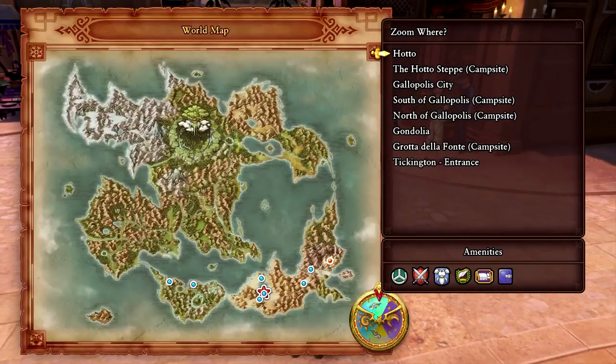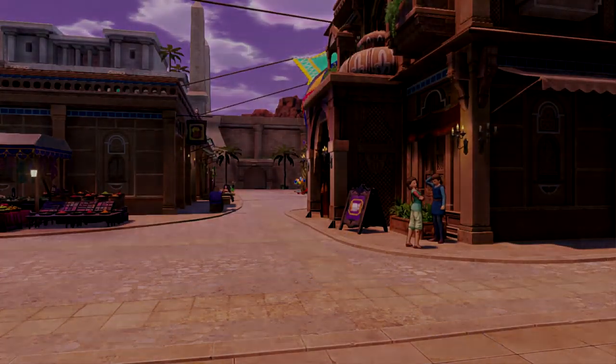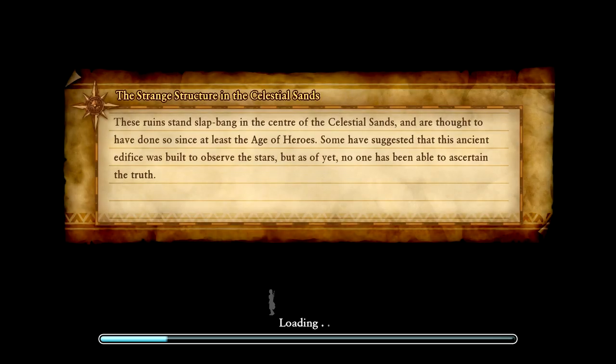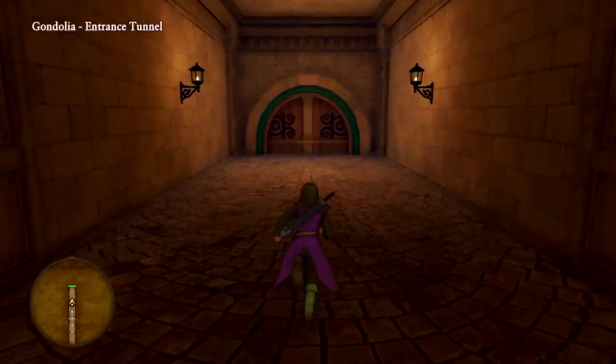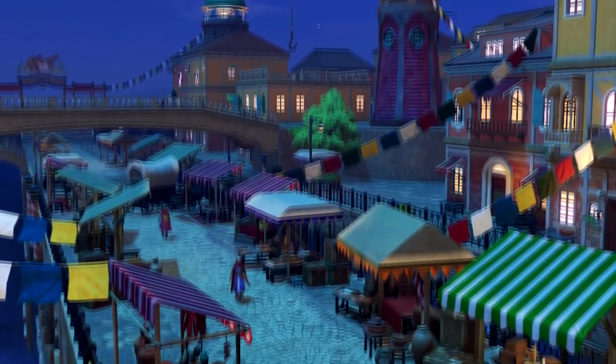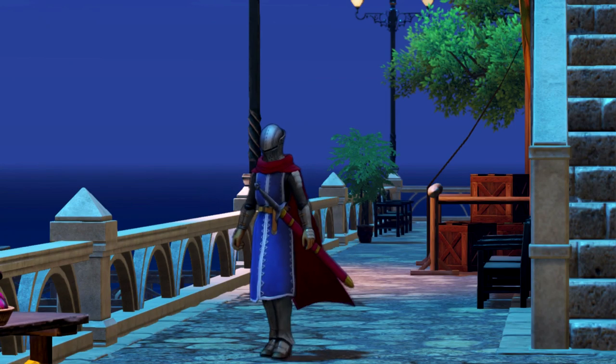All right, we're gonna zoom back over to Gondolia because I think we're tough enough to defeat Jasper now. We're gonna have to sneak over there and not get caught by the guards — it could be easy, hopefully. I need to get a better sword; I've been using this old bronze sword for so many bosses. We'll use it for one more though. Jasper is tough — he's allowed to go twice in a row, that's his thing.